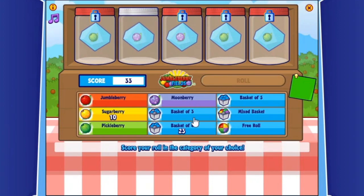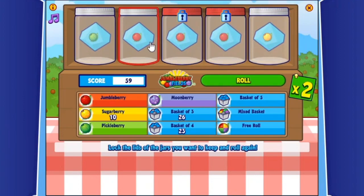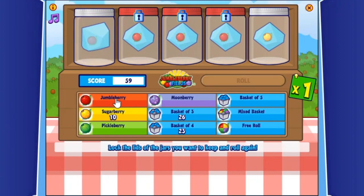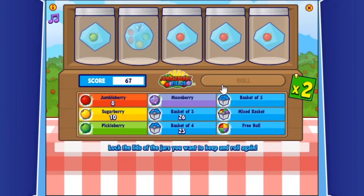There's a game called Diner Dice on Webkinz Next similar to Jumbleberry Fields. If you haven't tried Webkinz Next in a while, please go back — we've added lots of games and features. Diner Dice is one of my favorite games on Next, just like Jumbleberry Fields is one of my favorites in Classic.